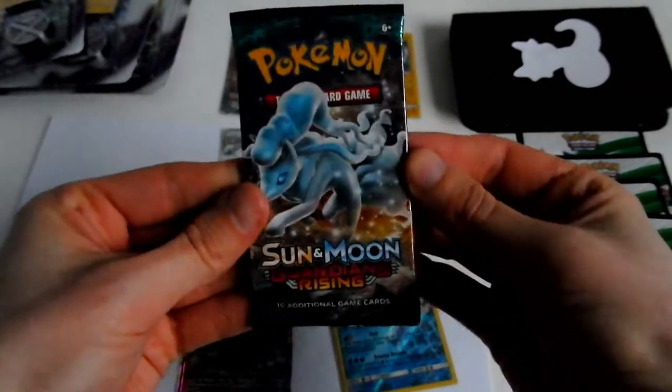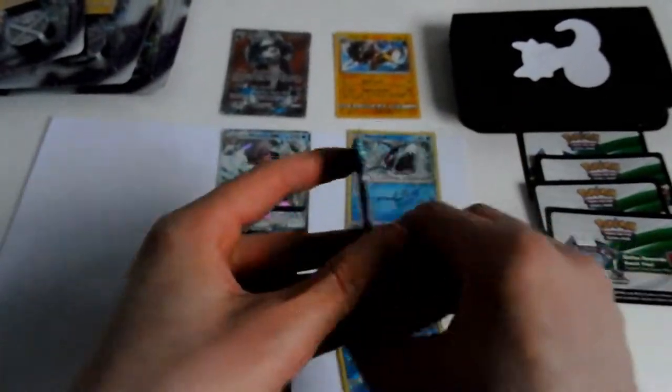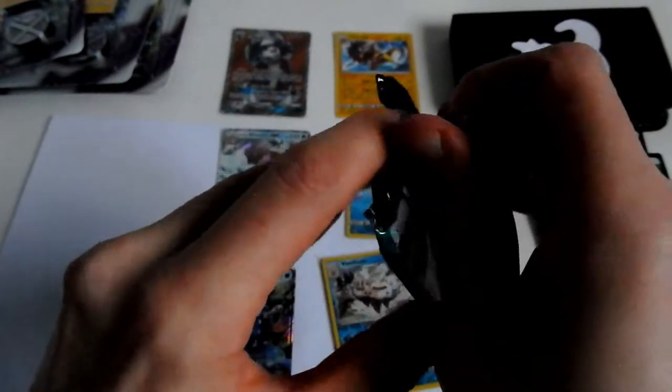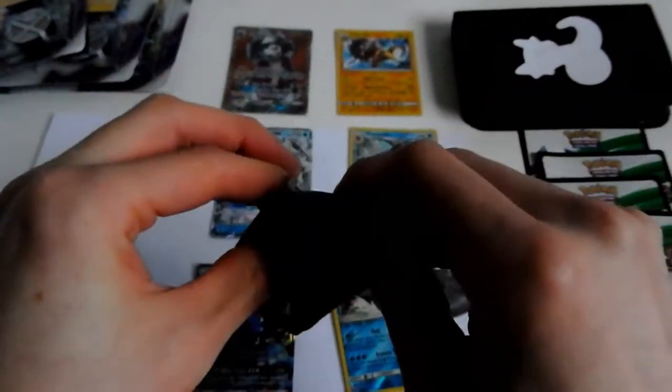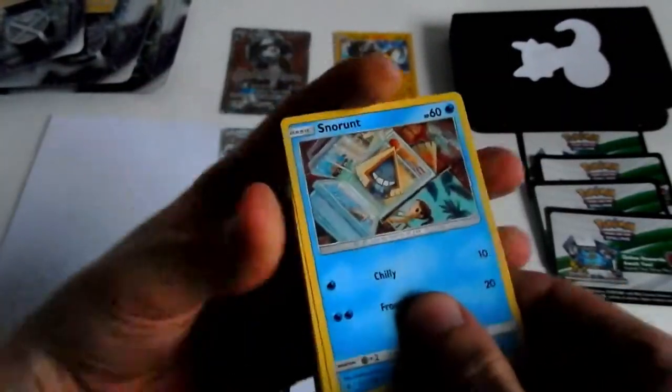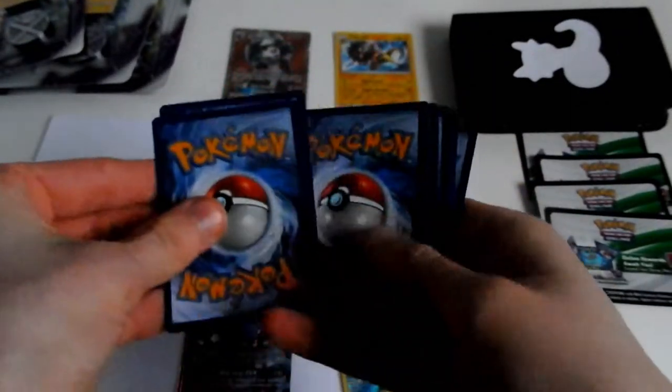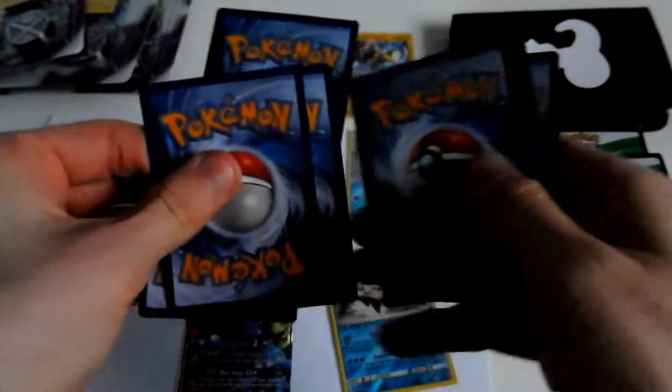Last pack magic — can we get another Alolan Ninetales GX? One, two, three, and one and two.